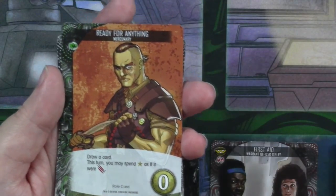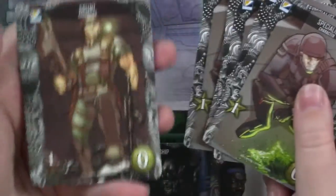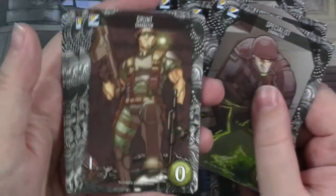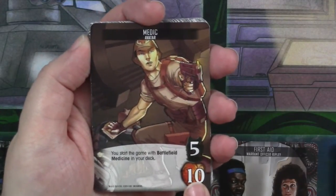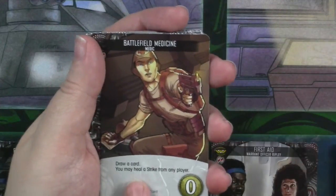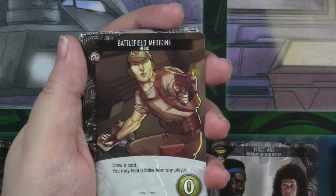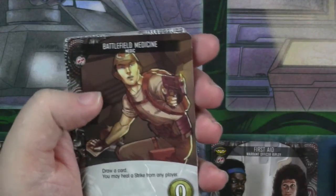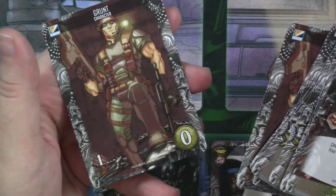The rest of the cards in his hand are just starter cards — seven specialists and five grunts. Each specialist gives you one recruit; each grunt gives you one attack. Our other character is the medic. He's got 10 HP and he starts with 'Battlefield Medicine' in his deck. When you pull Battlefield Medicine and play it, you can draw a card and then you may heal a strike from any player — a pretty useful special card. Other than that, his starting deck is just the same: seven specialists, five grunts.